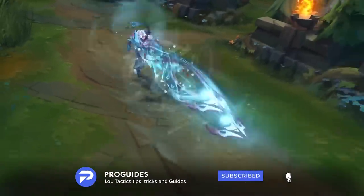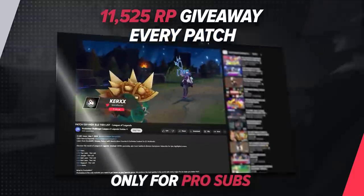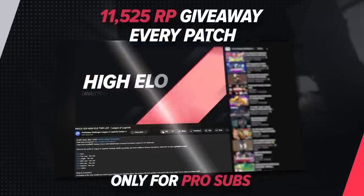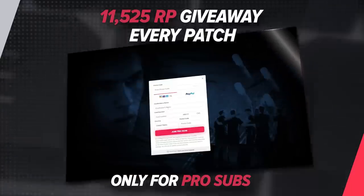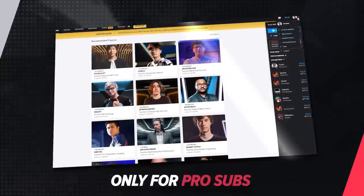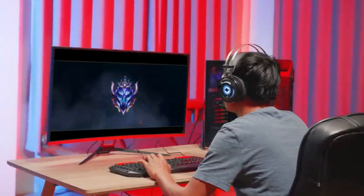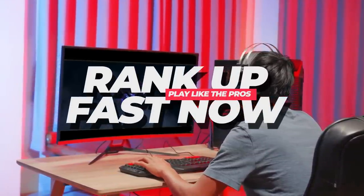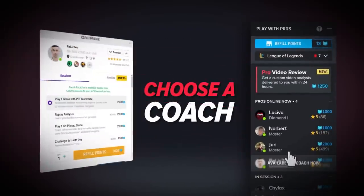For those of you who want RP instead, check out the link in the description below. We are giving away 11,525 RP every single patch and you have a chance to win it all. Join ProGuides for just $7.99 a month and leave your ProGuides username in the comment section below. If you want to know more about the masterclasses and learning from your favorite pro players, stick around until the end of the video. You can cancel the membership at any point in time.